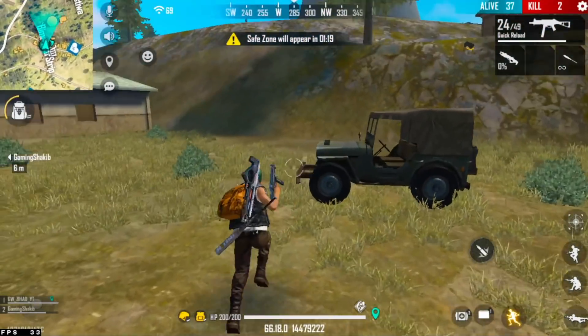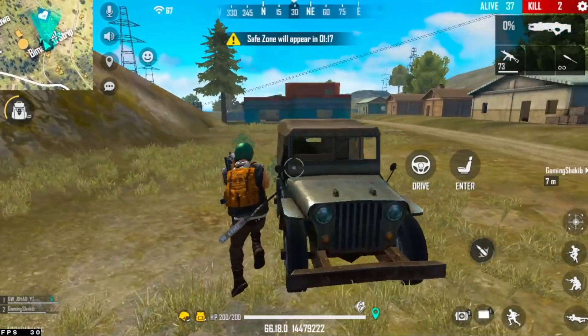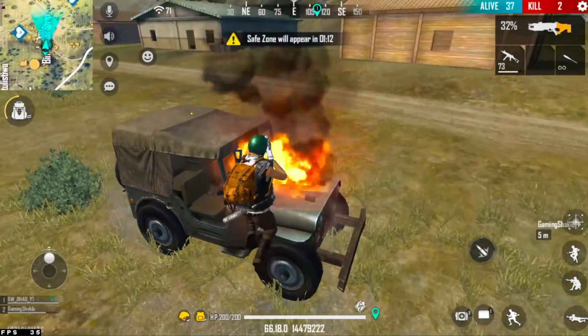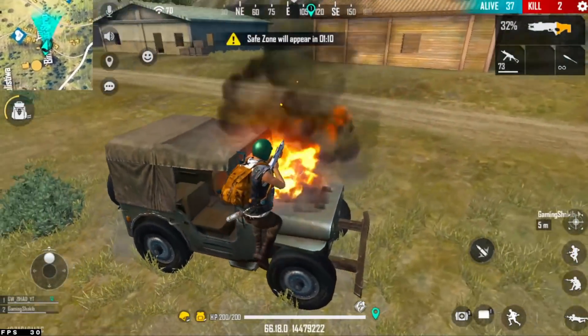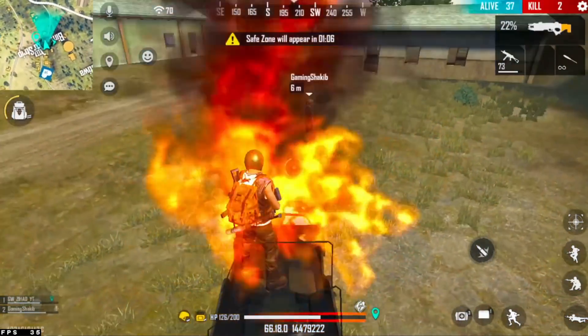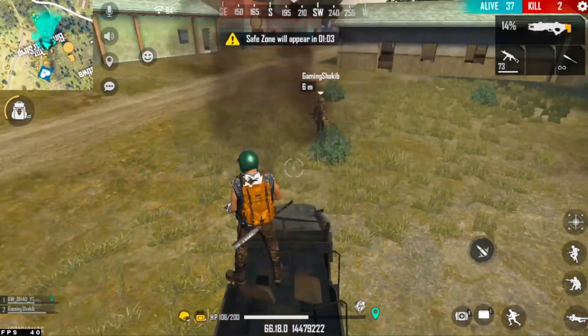So here we are going to use the treatment sniper. We are going to blast this, and now we are going to damage it. Our teammate told us we are going to use the treatment sniper. We are going to damage this and we will see that we are going to damage our life and our HP.